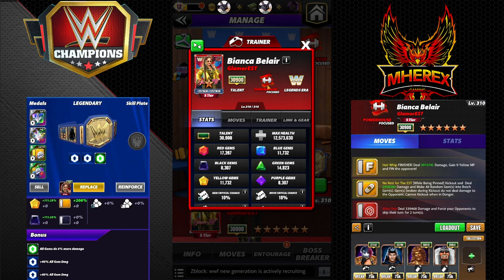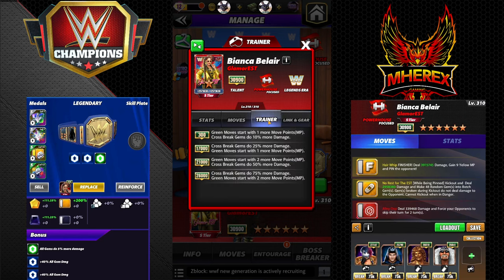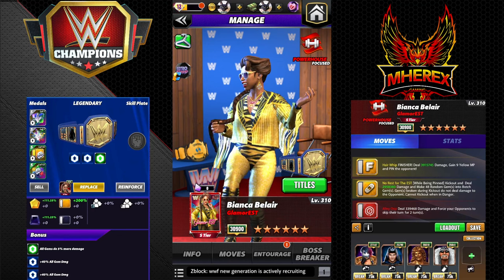She's a focus powerhouse legend era. She has the legends link — gems do 10 more damage. The stock Glamourest gear makes her a trainer at six star — cross break gems do 75 more damage and green moves start with two more MP. That works on New Roman's green cross break set, Hall of Fame Nash, Rick Steiner, and others who use cross breaks.